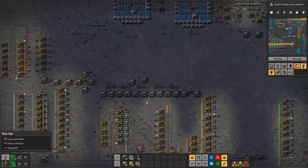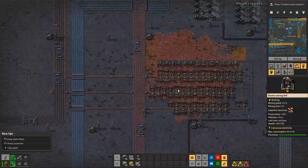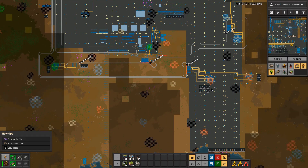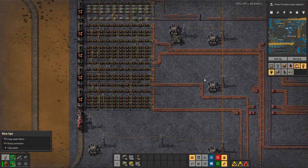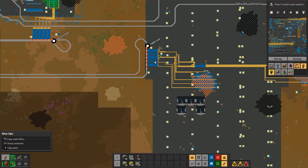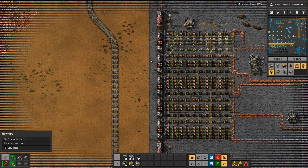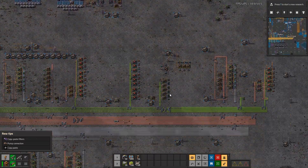We are making red circuits in here but we're having a bit of a copper shortage. Why are we having a copper shortage? Copper is now unloading — are we short on copper here? Not really, there's 18 million left in this patch. Oh, we have blue inserters there — well, we gotta go take care of that problem.